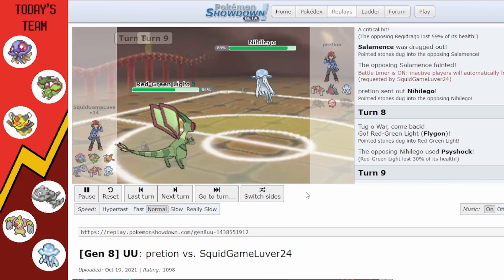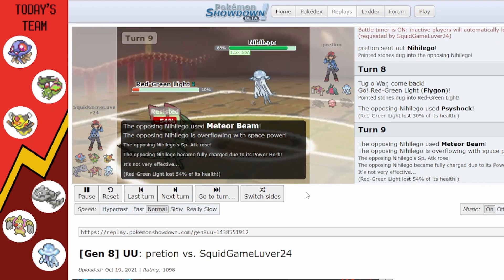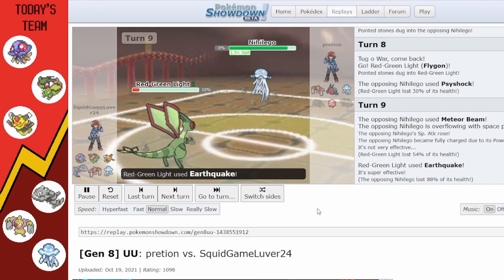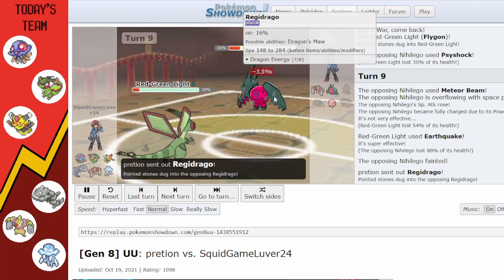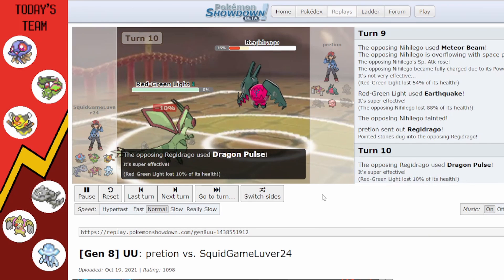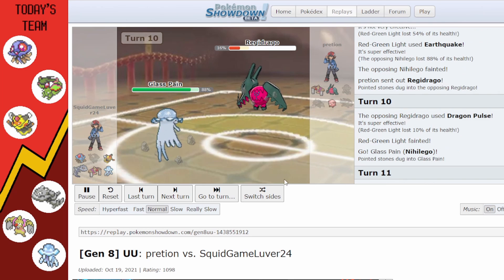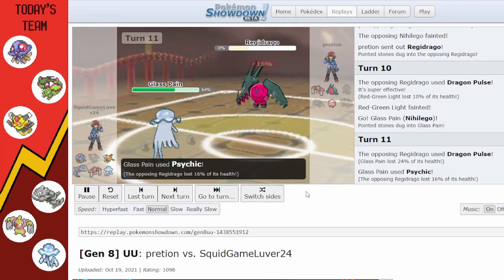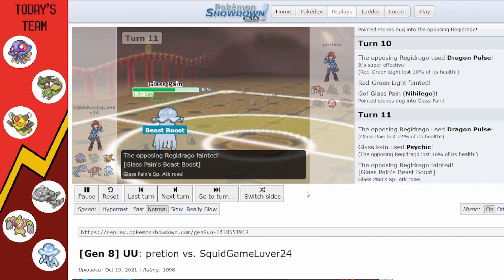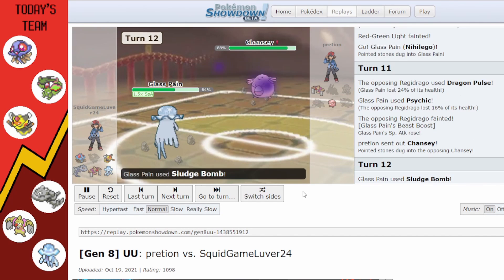They use Size Shock then Meteor Beam — I don't think it kills Flygon since it's a resisted hit. Earthquake kills Nihilego. They bring in Regidrago, which I think is Choice Scarf, probably outspeeding Flygon. That makes me safe to bring in Nihilego to tank the hit and get Psychic off to boost Special Attack. Then they bring in Chansey and I have to find a way through it.